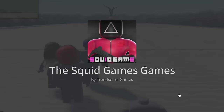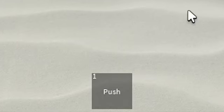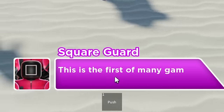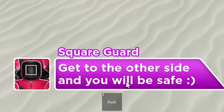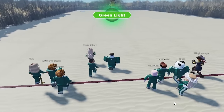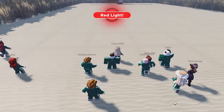Alright, the Squid Game's games - that's not confusing. Oh no, it gave us a push tool. Wouldn't want to be pushed around on this game. Welcome to Squid Game. This is the first of many games: Red Light, Green Light. Get to the other side and you will be safe. That's a pretty simple task. I don't see how anyone would fail this, but things happen.